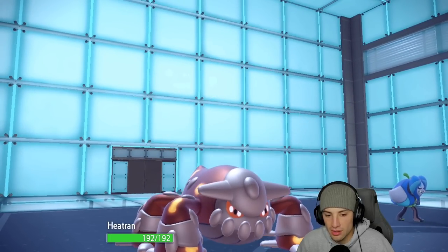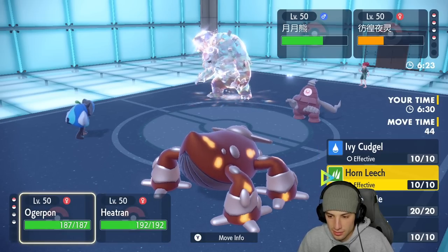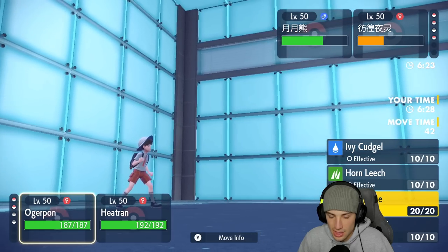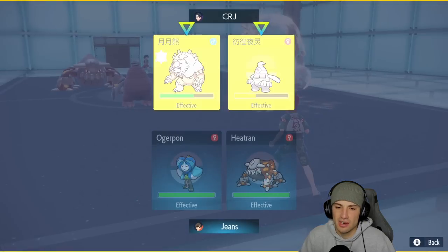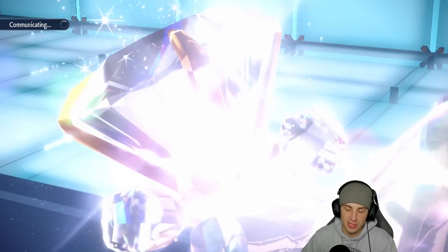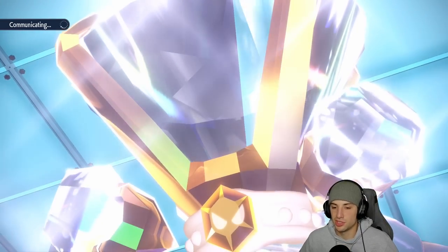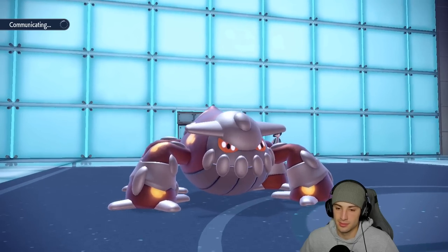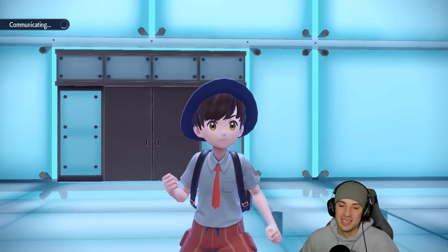I don't want a Ground move coming in — that looks scary. I might just Terastallize, or actually just go Follow Me. I'll go for Heat Wave — can't Terastallize, I already used it. So I'm just going for Follow Me just in case the Ground move wants to come out. Yeah, this one's wrapped up. Dusclops is so bulky — I hit it with a Terastallized High Horsepower STAB alongside a Wild Charge and it barely did half!